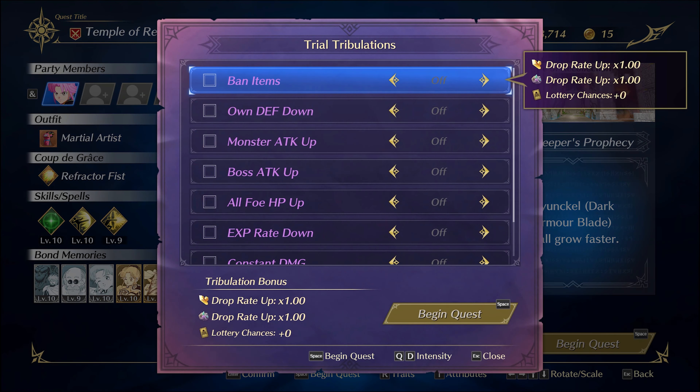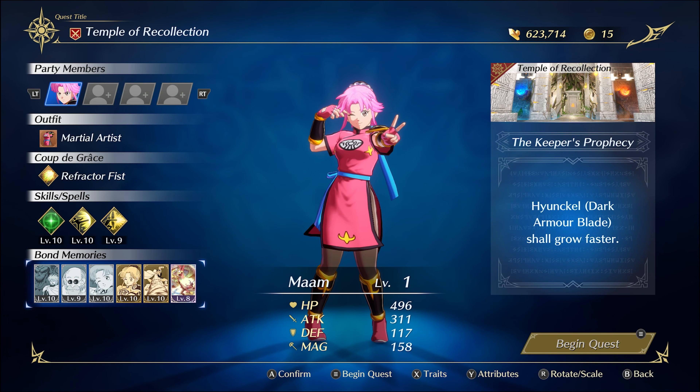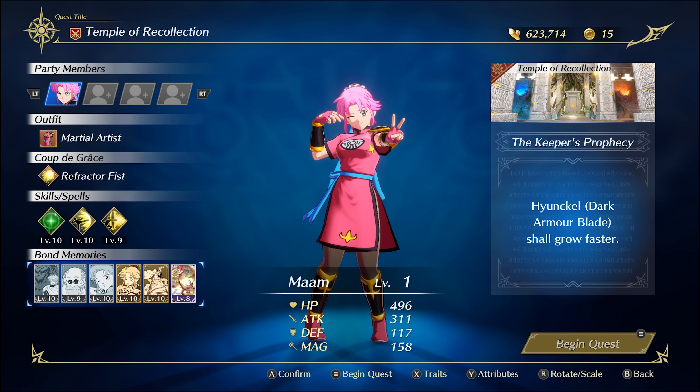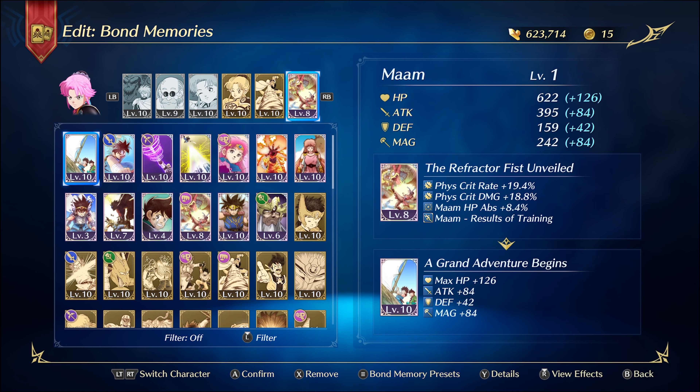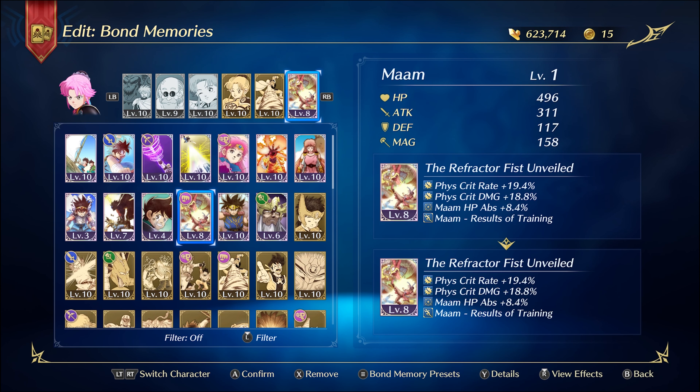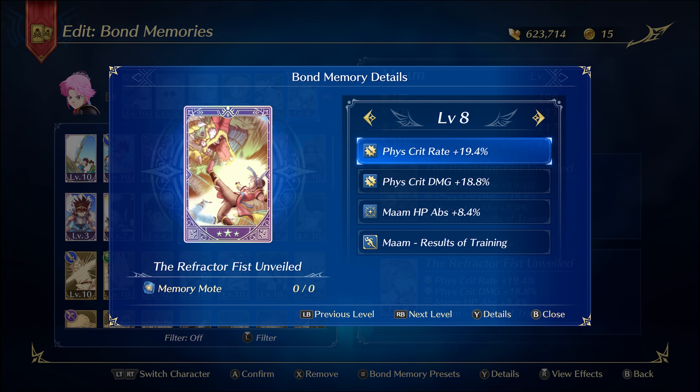I would advise getting a few of these bonds at a decent level — probably level seven or eight at least — and of course if they're higher it's going to be easier. I focused fully on Mam being a physical damage dealer. With this card she actually absorbs HP whenever she deals damage with normal attacks, and it scales if she crits, so we're going fully into this physical crit attacker build.